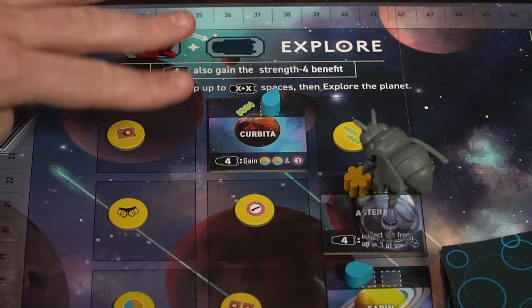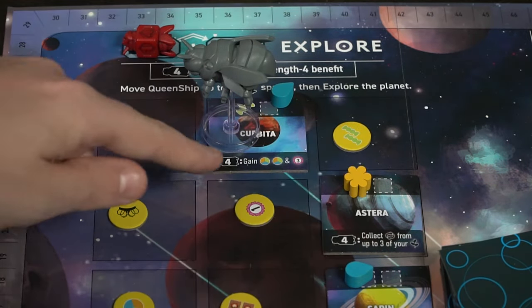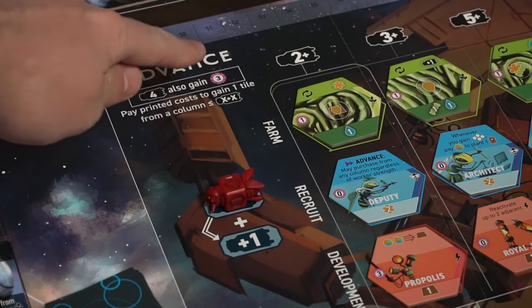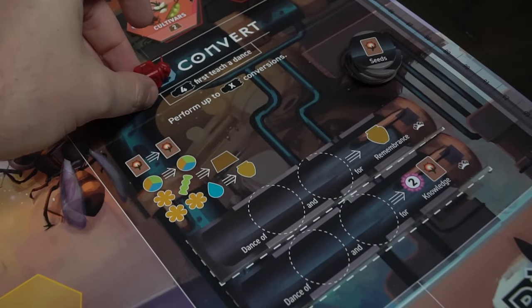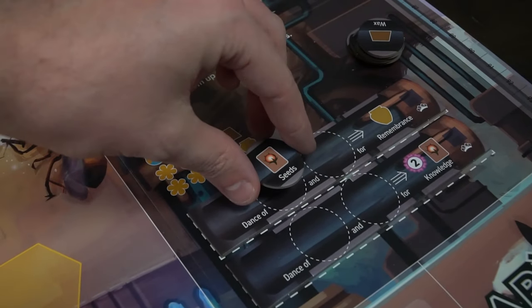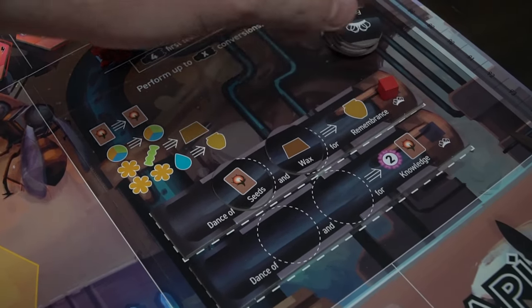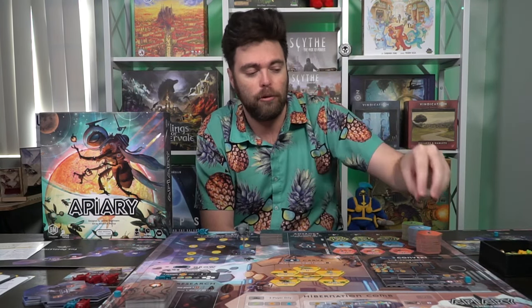These cards can be used on your turn, as many as you'd like, before or after taking your actions. Placing a power-four worker on explore activates a special location benefit. On the advance action, a four simply earns you an extra three victory points. On convert, a four lets you make a dance — you take the third player marker and place it on an empty space with a queen's favor marker, then build with the egg-shaped tiles. Place any two on the tile to create a custom convert action, and whenever other players use that convert action, you score a free queen's favor.